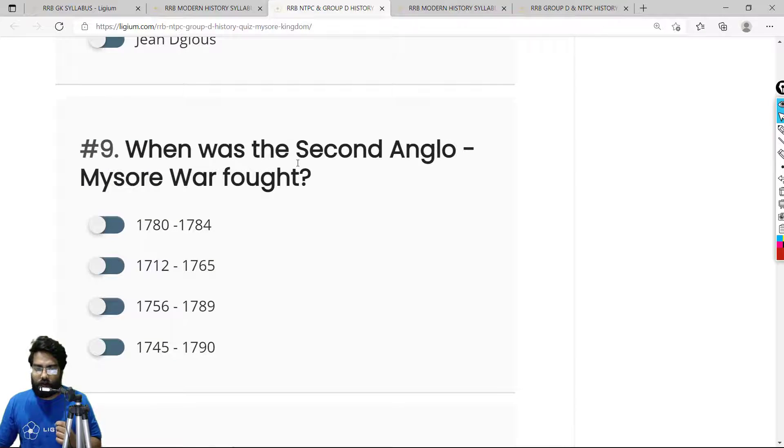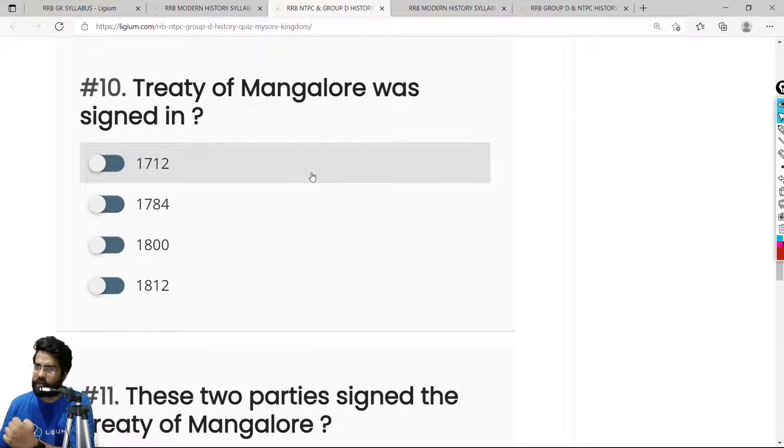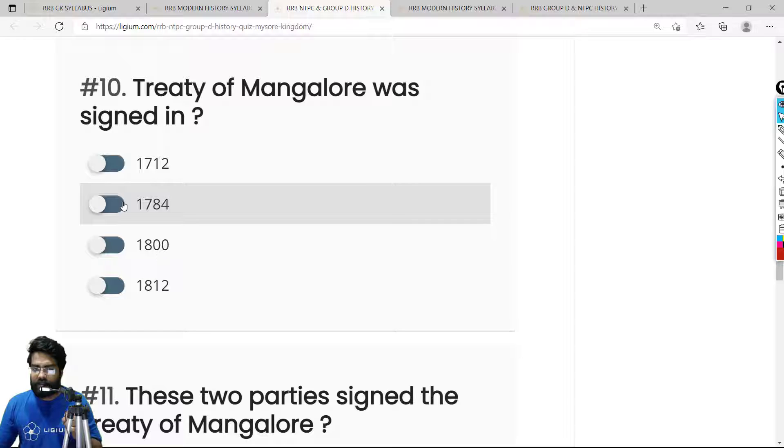Question 9: When was the Second Anglo-Mysore War fought? The Second Anglo-Mysore War was fought between 1780 and 1784. During this war, Hyder Ali died of cancer and was succeeded by his son Tipu Sultan. The correct answer is option A — 1780 to 1784. Question 10: When was the Treaty of Mangalore signed? The Treaty of Mangalore was signed immediately after the Second Anglo-Mysore War ended in 1784. The correct answer is 1784.